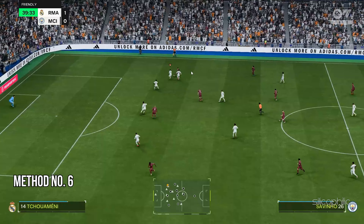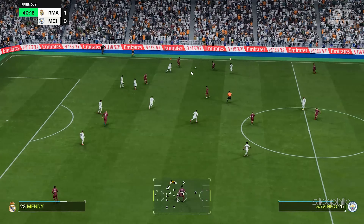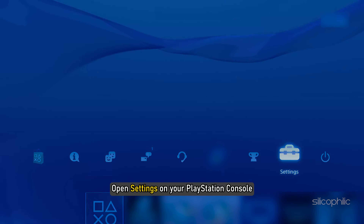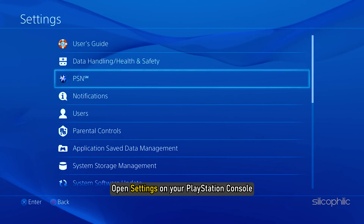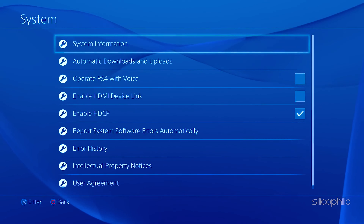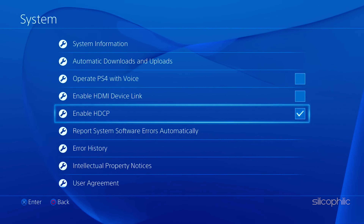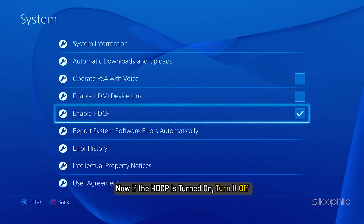Method 6: Turn off HDCP. If the issue persists, disable HDCP on your PS console. Open Settings on your PlayStation console, then navigate to System and select HDMI. You should find the option to disable or enable HDCP. If HDCP is turned on, turn it off and check if this works for you.